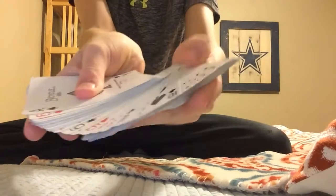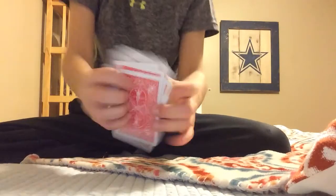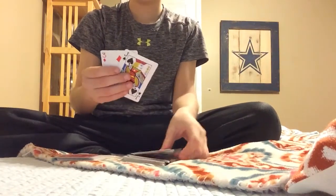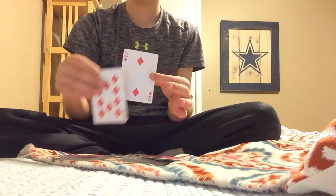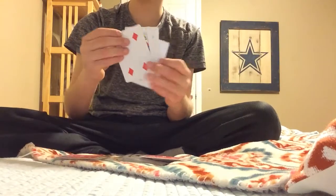Then you tell them, okay, there are no particular order, as you can see here. No particular order. And then you're gonna say, split the deck wherever you like. So let's say split here. The fourth card out here is gonna tell me that the fourth card out here is a four of diamonds. So one, two, three, four. And that's weird, all the cards are diamonds. Look at that. Coincidence.